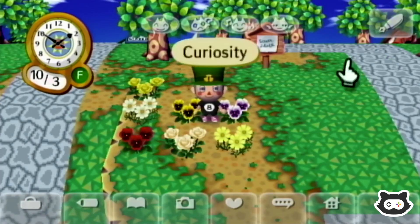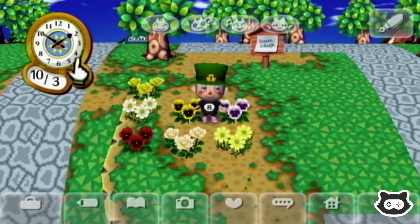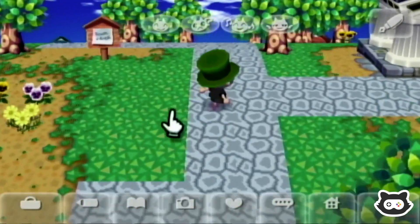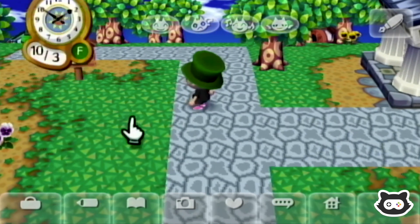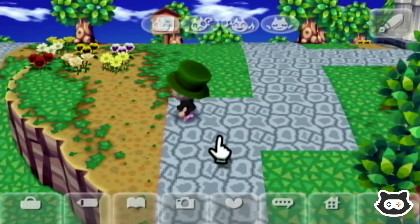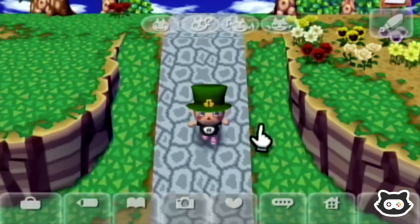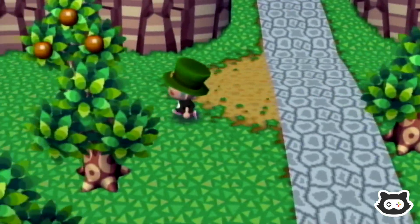I wasn't keen on the zigzag — it looked a bit weird. I think we made the right decision. Also, if a house moves in here, it's not going to affect the path. I think we made the right decision. Let's head down — maybe there's a fossil over this area since we don't often come this way.